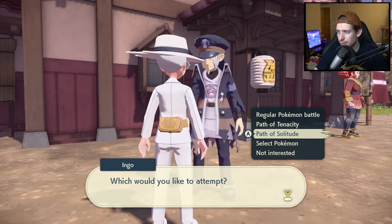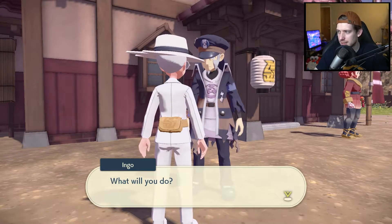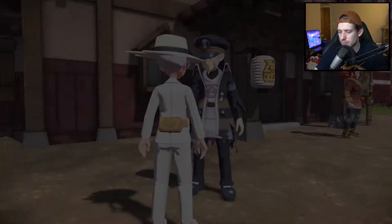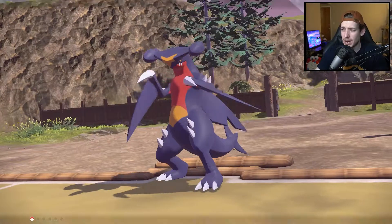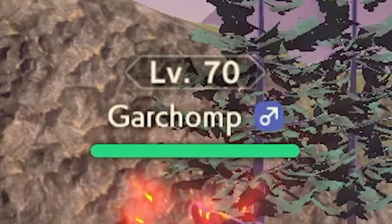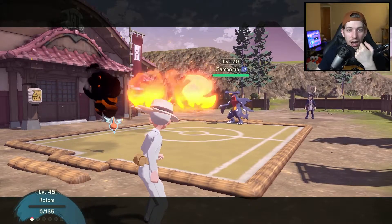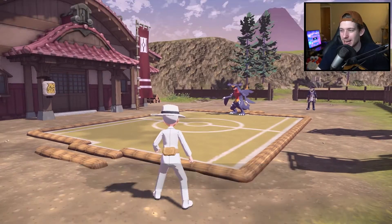So we're going to do Path of Solitude — one of our Pokémon versus one of his Pokémon. I went with Rotom because that's what I wanted to do. I'm really hoping his Rotom isn't level 100, because that would be a little scary. I think my Rotom's level 45. Oh — it's his Garchomp. Level 70. Oh shit. Okay, so that just one-shot my Rotom.